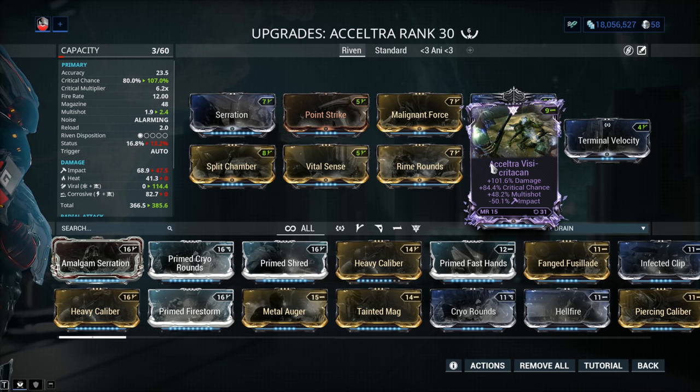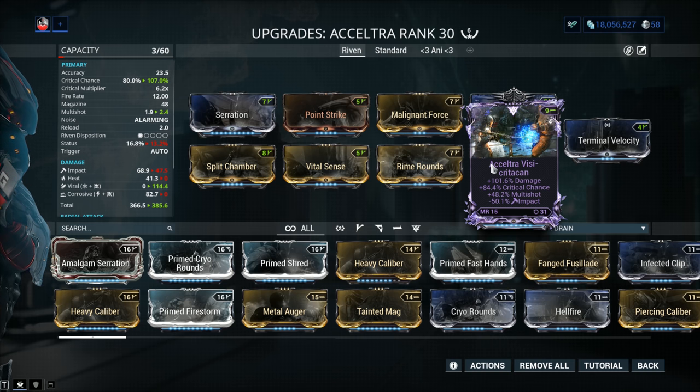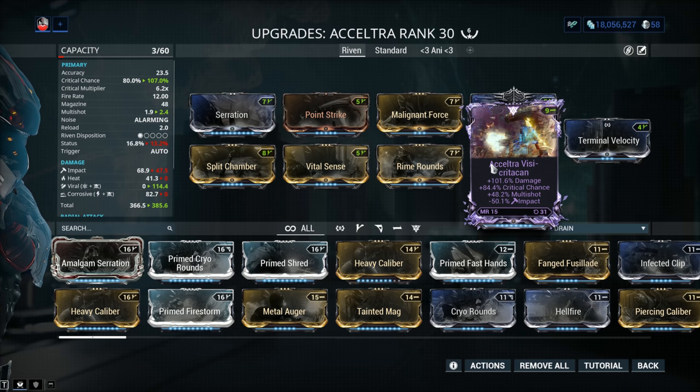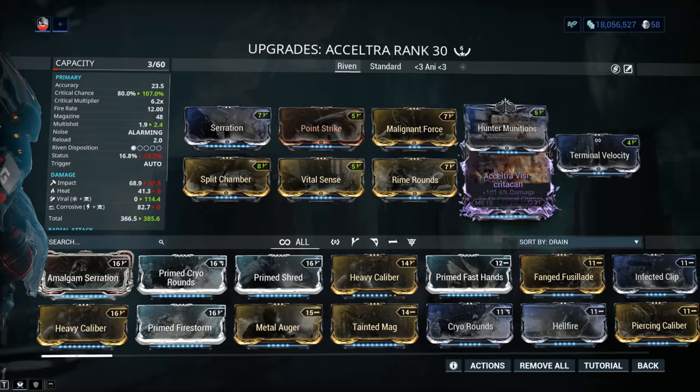Of course, it's not mine — it's a loaner from a friend. That minus 50% impact will lower the chance of impact procs, which is fantastic. This Riven used to have minus 100% impact before the disposition dropped. You can imagine how sad the owner felt when that happened. When I talk about Rivens, I understand what you guys are saying in the comments.